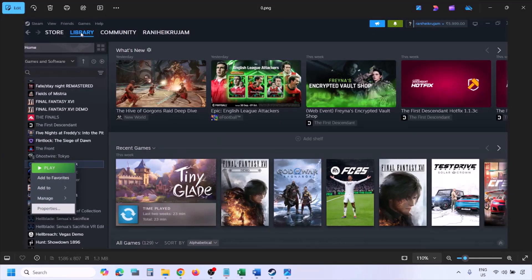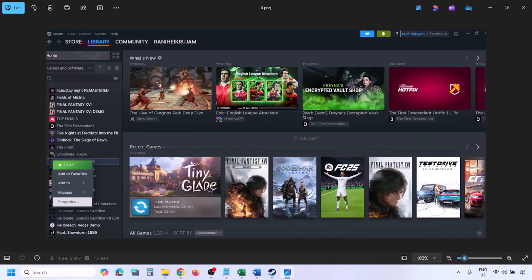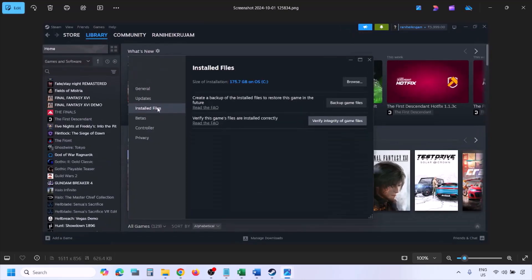After deleting the beta folder, verify the game files. Go to Steam, click on Library, find the game, right-click on it, select Properties, go to the Installed Files tab, and click on Verify Integrity of Game Files. Once the verification is 100% complete, launch the game and check.